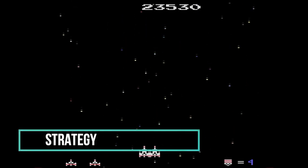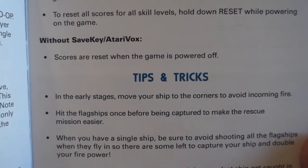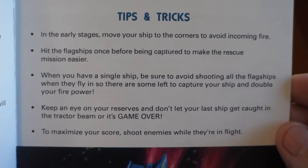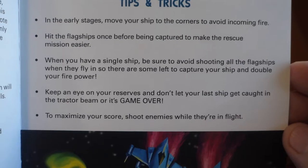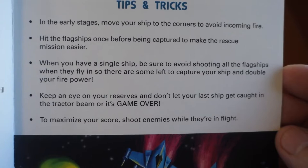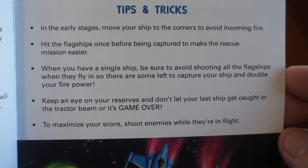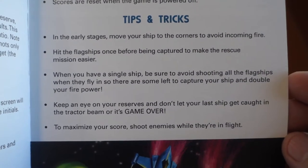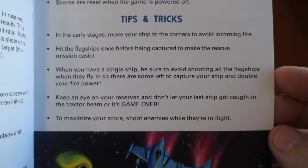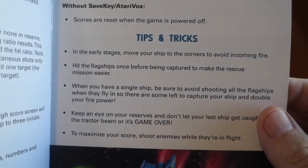There are some tips and tricks listed in the manual. In the early stages, move your ship to the corners to avoid incoming fire. Hit the flagships once before being captured to make the rescue mission easier. When you have a single ship, avoid shooting all the flagships when they fly in, so there are some left to capture your ship and double your firepower. Keep your eye on your reserves and don't let your last ship get caught in the tractor beam, or it's game over. To maximize your score, shoot enemies while they're in flight. Once you have double ships, destroy as many enemies as possible while they're flying into formation. Be sure to double up before starting a challenge stage, and practice the challenge stages to learn the flying patterns.